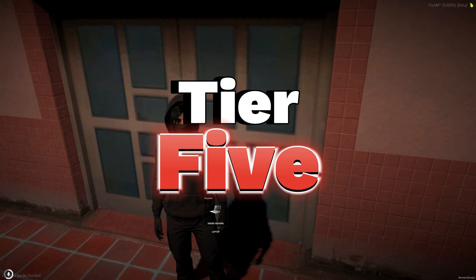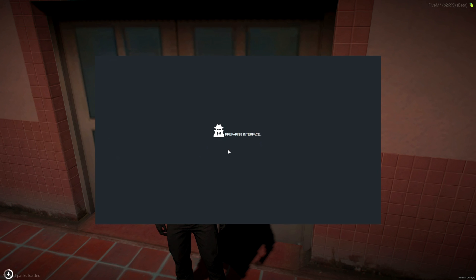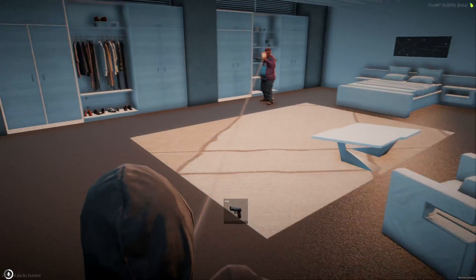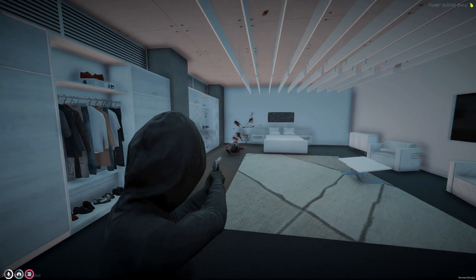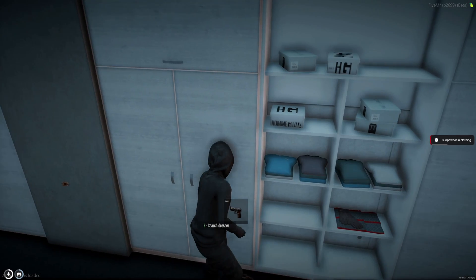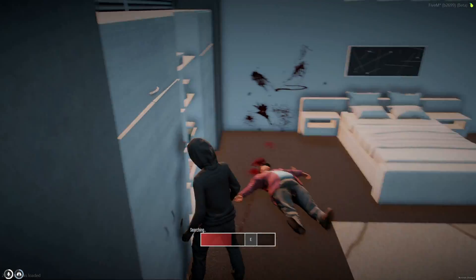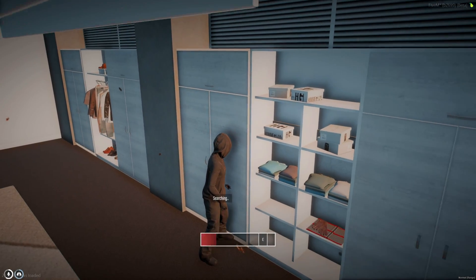So I'm at a tier 5 house, and as you can see the house hacking laptop is required — that's one of the items we added earlier. Go ahead and use it and start the hack. And then it's the same searching we've been doing.